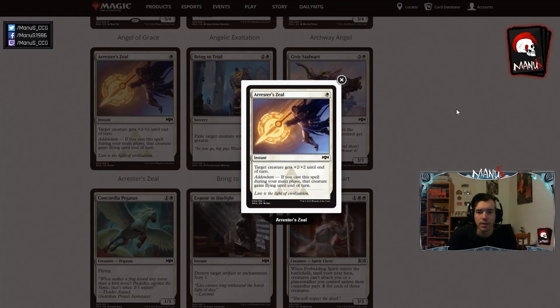Next we have Arrester's Zeal. This is a very solid trick — basically 1 mana +2/+2 until end of turn is a pretty decent rate for a combat trick in limited these days. The addendum means that if you play it during a main phase, it gives a creature flying, so you can also use it as an evasive finisher. The card seems like a decent role player in limited but not too great. It seems like it would have been amazing in Boros in Guilds of Ravnica — not sure how good it will end up being in Azorius in comparison, but probably still at least playable.